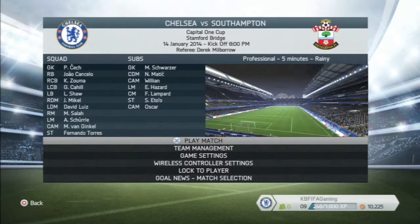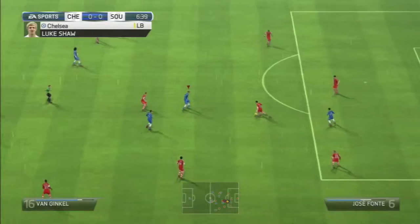We were playing in the rain today and the starting line-up is: Cech in goal, Cancelo, Zuma, Cahill, Shaw in defence, Mikel and Luiz as the holding midfielders, Salah, Scherler, Venge, Hortaka as midfielders, and Fernando Torres as the lone striker. Hopefully we can pick up the win today and get some good momentum going forward.